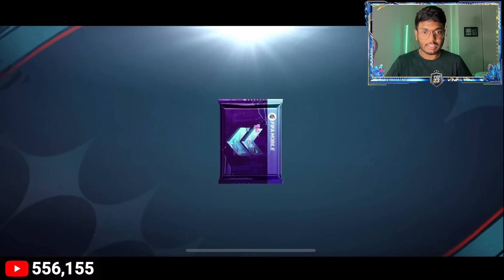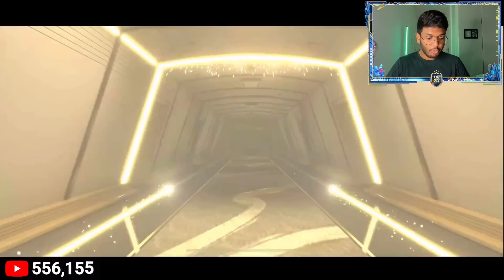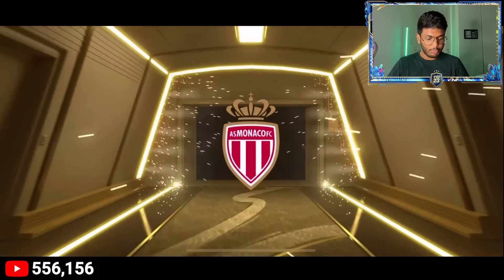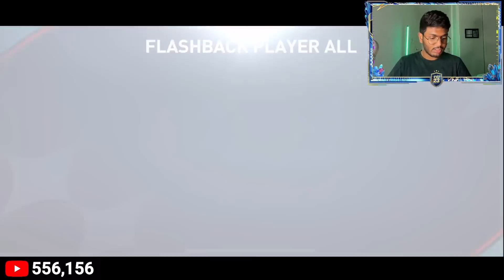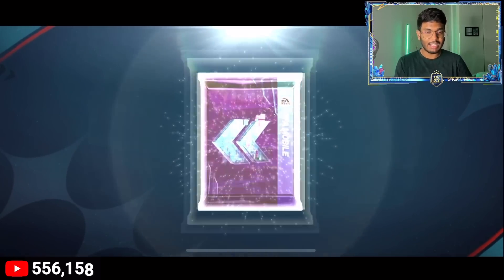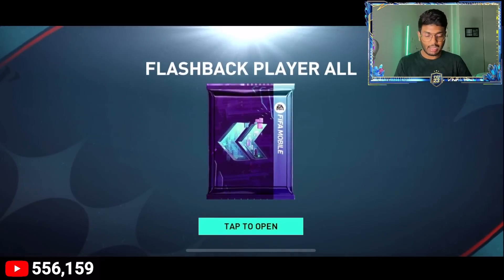Pack number three — and that's a walkout! Hopefully a good one... it's Russia, probably not a good pull, and yeah not the best. Fourth pack, let's go — come on! It's Portugal... no, just 1.28 million coins. We've got 16 more packs left, really hoping we can pack someone good.